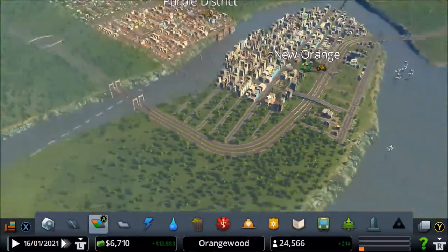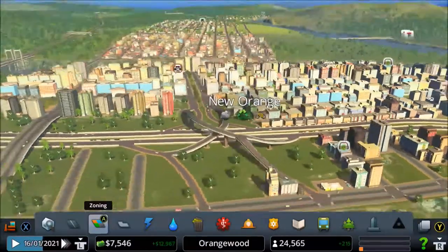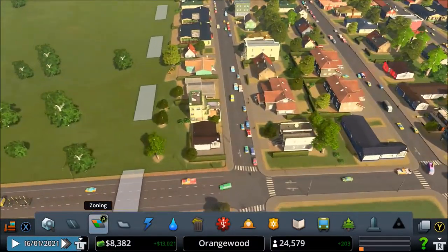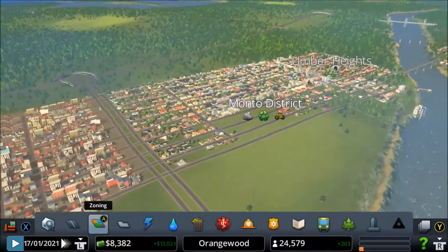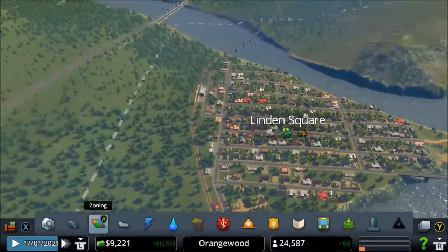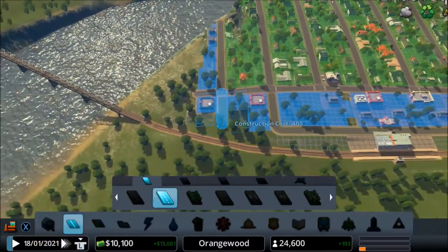Our city is expanding! Damn, our city actually grew a lot. If you can see, we started right here - this was our first road. And now look where we are: we have Monto District, Umber Heights, Purple District, New Orange, Linden Square - a lot of mixed-up towns. That's kind of cool!